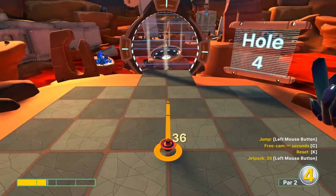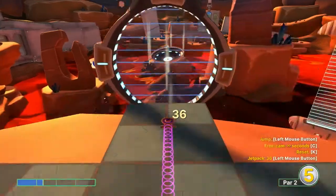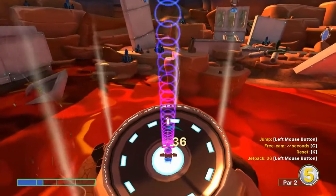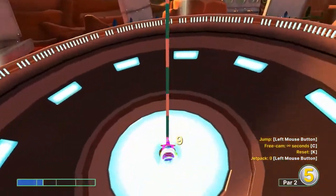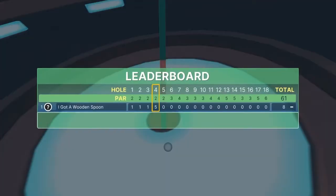Number four: aim at the pin at 1.3 speed — you're going to flutter all the way to the hole and land right in it for a hole in one. If you land short you're going to have a tough time because the super jump will kick in, so try to land in it.